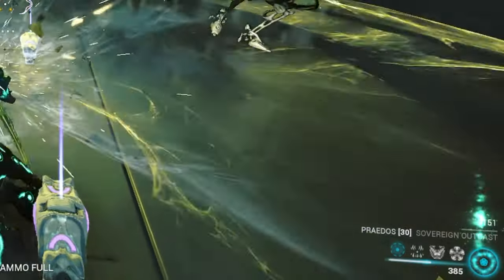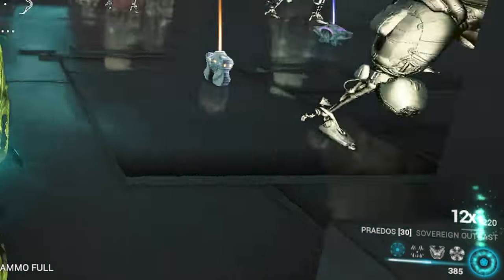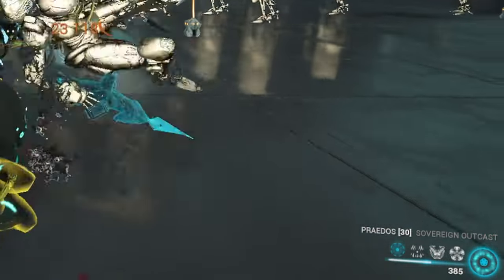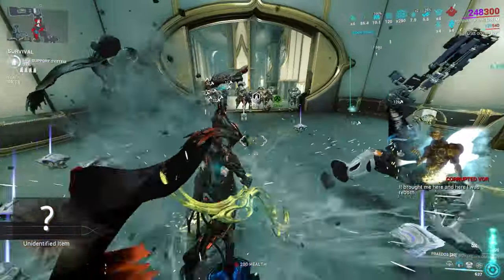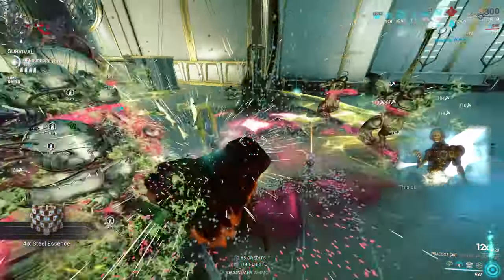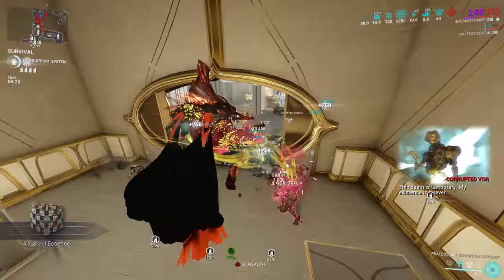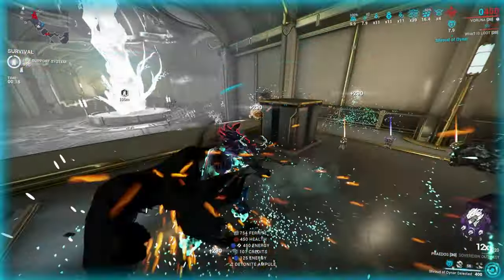Regarding Shockwave Synergy, your combo sustain with this evolution is super easy — genuinely it's a joke. You can hop around, slam attack a few groups of enemies, and you're at 12x combo really easily. You can also swap this out for sprint speed if you prefer, but it's really nice to have.